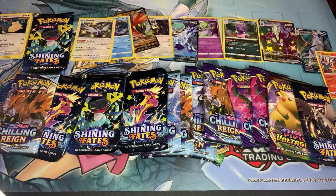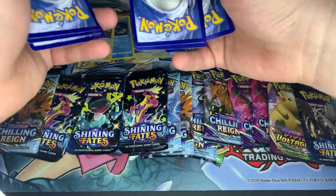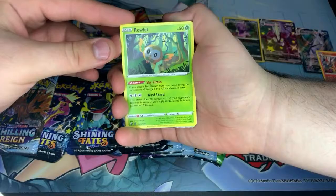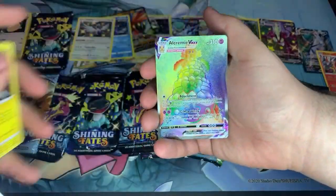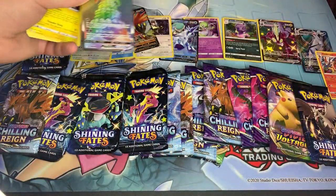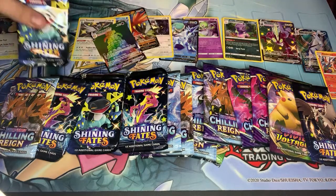We have Rallet, Morpeko, Eevee, Nickit, Gossifleur, Luxio, Rusted Sword, Rotom, Alcremie VMax rainbow, and then a reverse Morpeko. Sometimes you win some and sometimes you lose some — and we got a hyper rare! I'm not complaining, I like that card. I think I already have it, but I mean I'm not gonna complain.